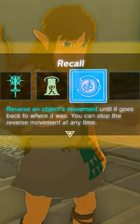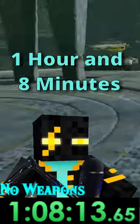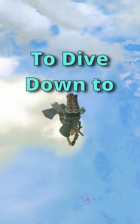At the Temple of Time we obtain the Recall ability, fail a strength test, and complete one final shrine, which allows us to send the Master Sword back to Zelda — leaving us at a time of just over an hour and eight minutes. Now it's time to dive down to the surface and see what comes next.